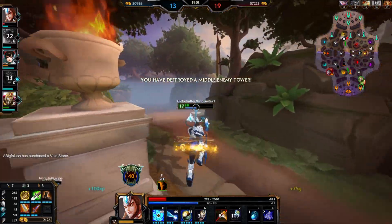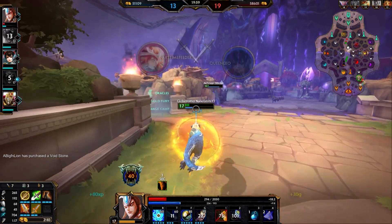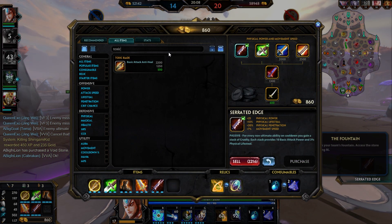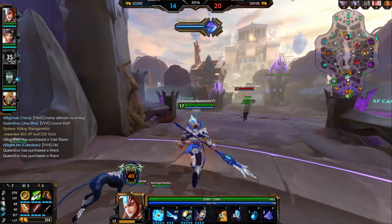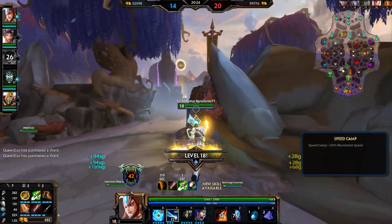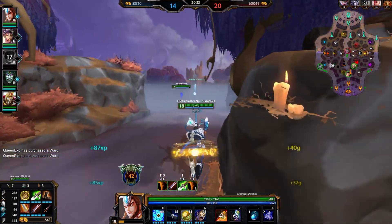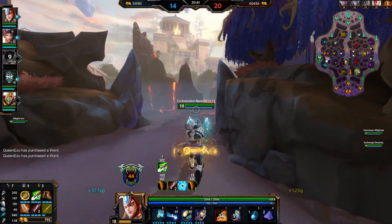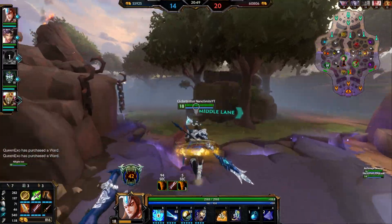Might be able to steal the speed buff too — it's up. We'll just keep split pushing and patrolling. We're gonna go Toxic Blade because we literally have zero attack speed right now. Let me know what you guys think about this build — I know it's unorthodox, but try it out. If you love auto-attack canceling, you're gonna like this build.